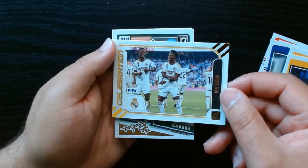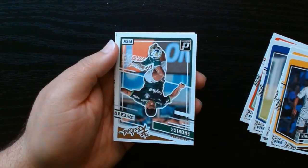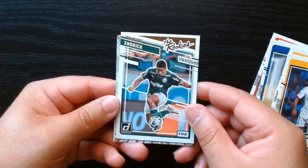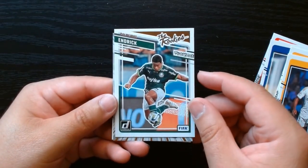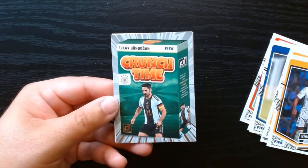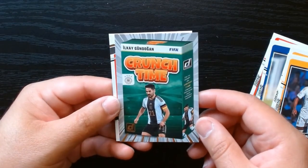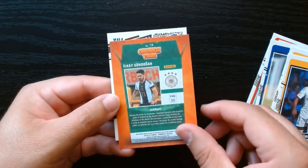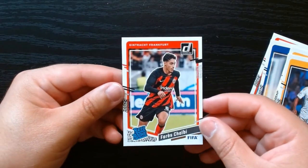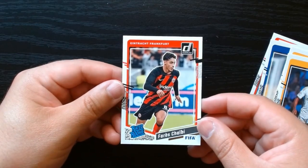El Real Madrid on the Celebrations. This one — I don't know if the color matters, maybe not. The rookies — another Palmeiras guy. I guess Palmeiras is a sponsor of Donruss. We got a Crunch Time of someone from Germany with a very interesting last name. And our rated rookie — I'm not going to pronounce the name.